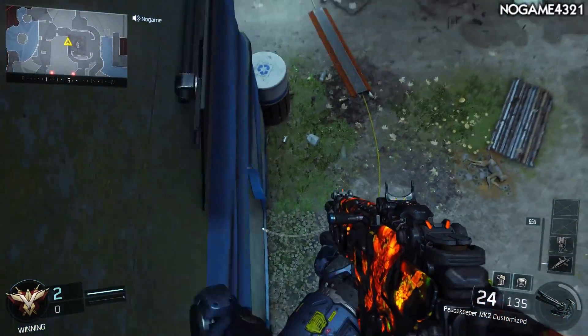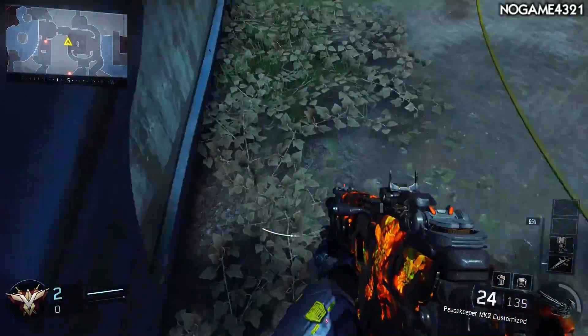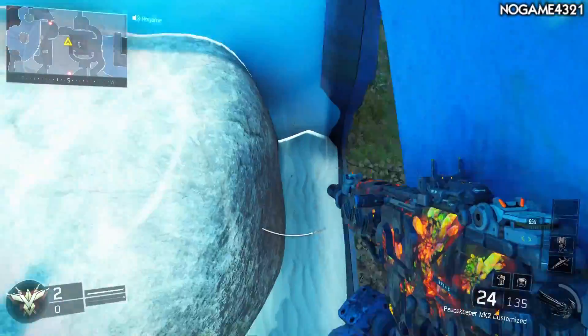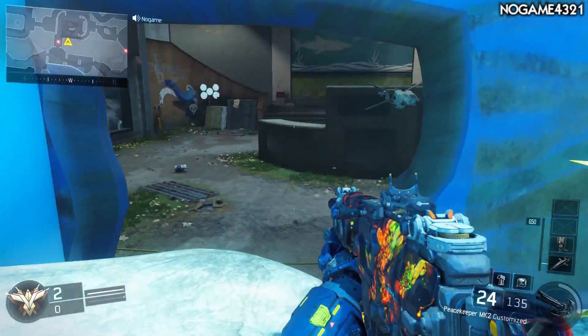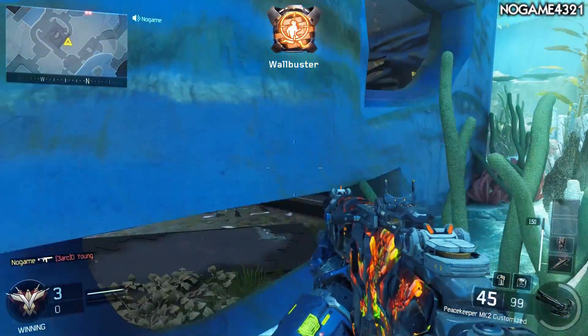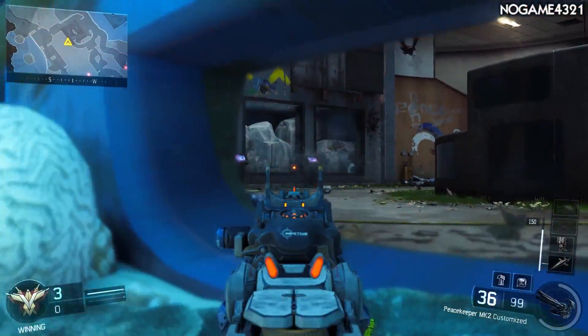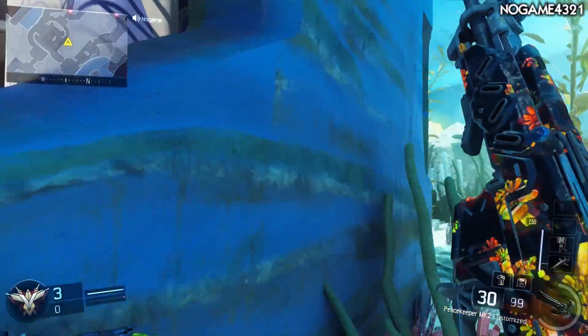Moving on to the next way to backmantle this dart — from the ground. If you have a lot of trouble from the top, go ahead and move to the ground and try this spot out. Unlike the first method, you're not going to be behind the dart — you're actually going to be in front of the dart backmantling. Once you're in front of it, run forward with the left analog stick, jump and pull back, and tap your boost, and you should backmantle the dart into the wall.